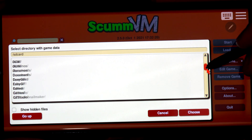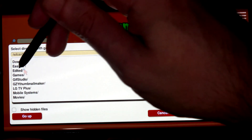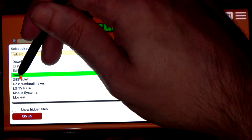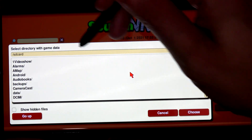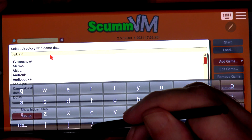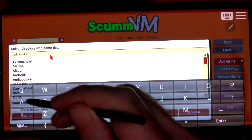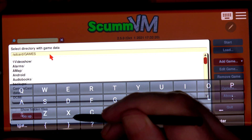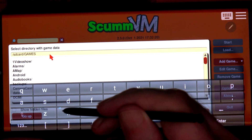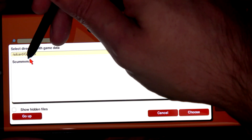Obviously here it's completely in the root, so you don't have an SD card, but in the root I've already created a folder called 'games'. You can click 'Choose' but it won't let you, so what you actually have to do is type in the whole path — which is kind of annoying — and I shouldn't have done that with caps, but I don't think it really matters. It doesn't.